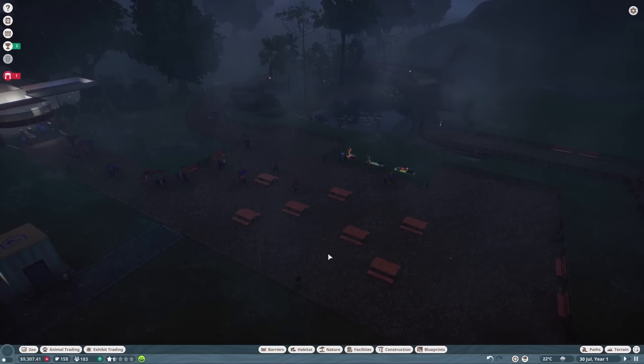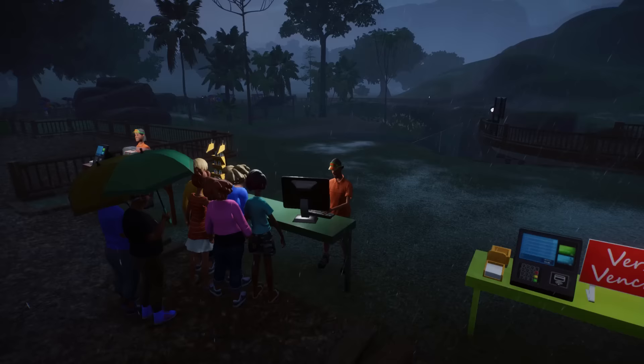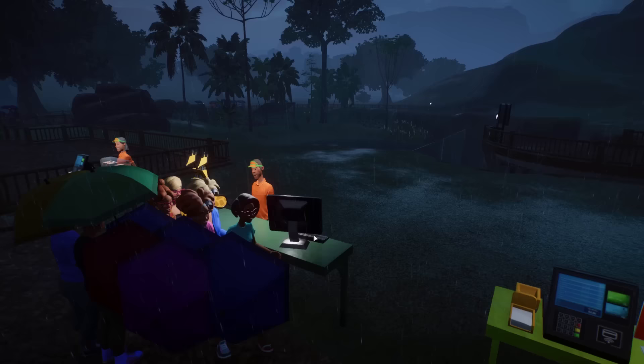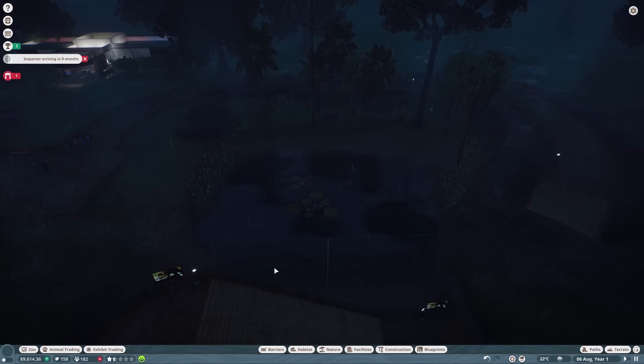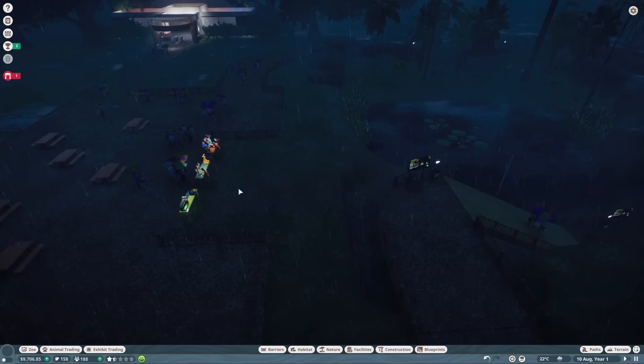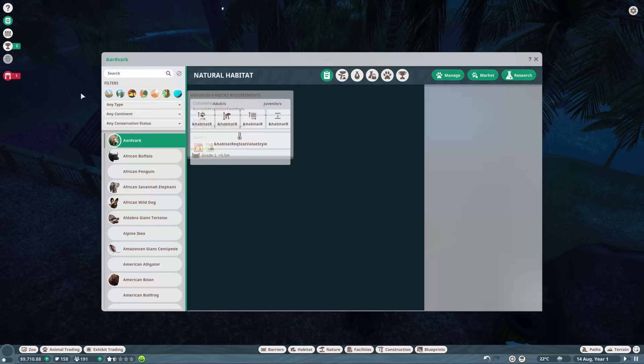It's a lot of rain, but as you can see, guests have bought umbrellas — they can buy umbrellas in the information center. Everyone has a little umbrella. Look at that — horrible and wet! That's how we sell our eco zoo: horrible and wet. But the first habitat's done — we finally got our animals in. I love it. I cannot wait to get the next ones. I think we're going to put in... oh, I've forgotten how to pronounce them. Tapir? Tapper? I don't know.